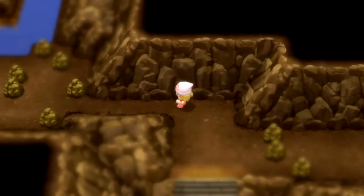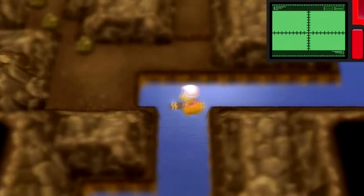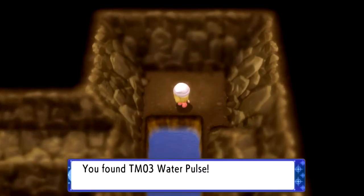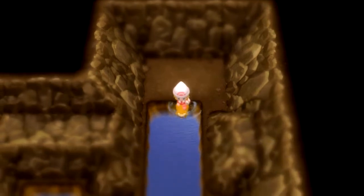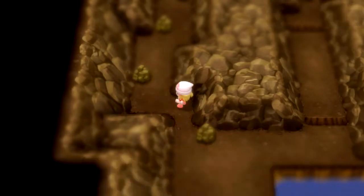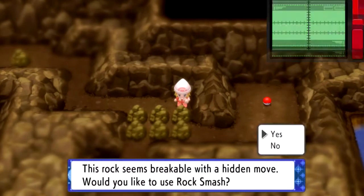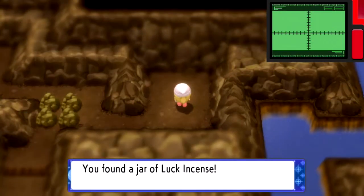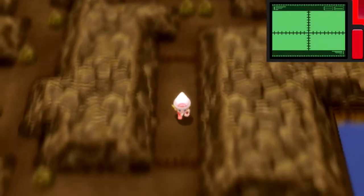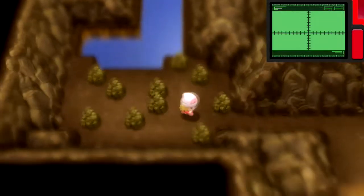There are a couple of items we got in Route 204. Now we're going to the Ravaged Path, which is the area in between the two parts of Route 204. Now that we have Surf, we can go ahead and surf on this side of the cave and get the TM for Water Pulse, a water move that sometimes inflicts confusion on your opponent. And then we get the Luckincense and make our way out.